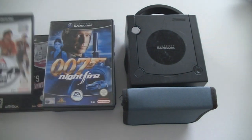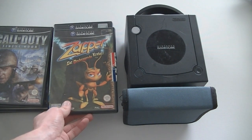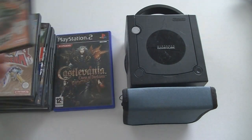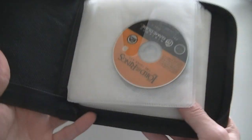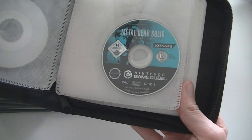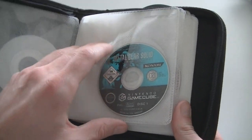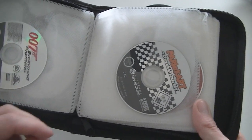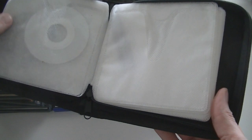Tony Hawk's American Wasteland, FIFA 2005, 007 Nightfire, Call of Duty Finest Hour, Zapper, FIFA 06, Pokemon Colosseum, FIFA Street, and for the PS2 — Castlevania Curse of Darkness. There were also some GameCube games in protectors without the boxes: Lord of the Rings, Metal Gear Solid Twin Snakes but it's just disc 1 — no disc 2 anywhere, which is a bit sad. But if anyone needs to replace a broken disc 1, that's a nice replacement. Mario Kart Double Dash, Mario Party 5, another Lord of the Rings game, and that was it.